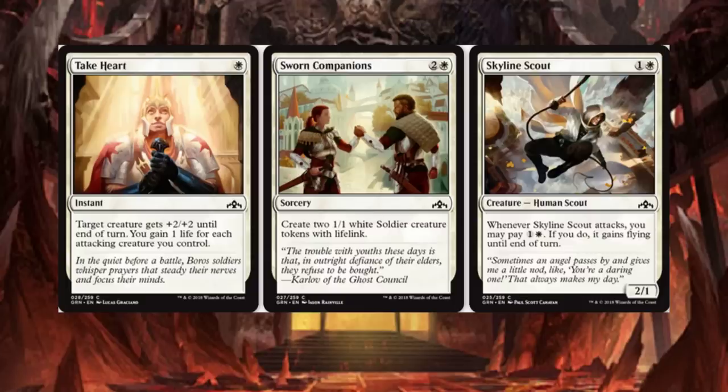Skyline Scout — the artwork's not bad on this set, still looking quite computer generated, but we're going to get into some stuff I think that was not. Skyline Scout: whenever it attacks, you may pay 2, and if you do, it gains Flying until end of turn. I think that is probably one of the worst cards I've seen in this set.